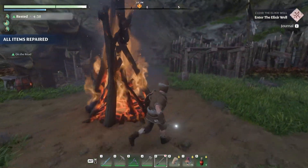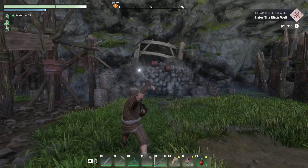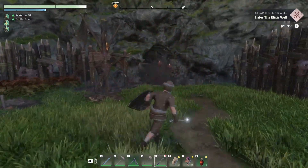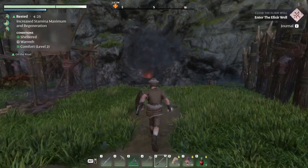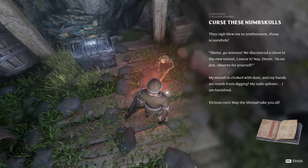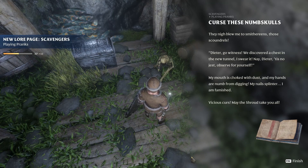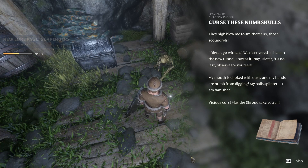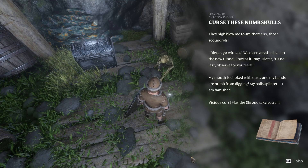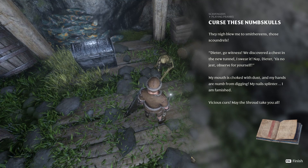This looks like if I blow these up I can get in there. Come on, hit it! Yeah, cool — we've opened up this little mine shaft. What do we got here? 'They nigh blew me to smithereens, those scoundrels! Deeter, go witness — we discovered a chest in the new tunnel.' 'I swear it, Deeter, 'tis no jest. Observe for yourself. My mouth is choked with dust and my hands are numb from digging — my nails splinter, I am famished. May the shroud take you all.'